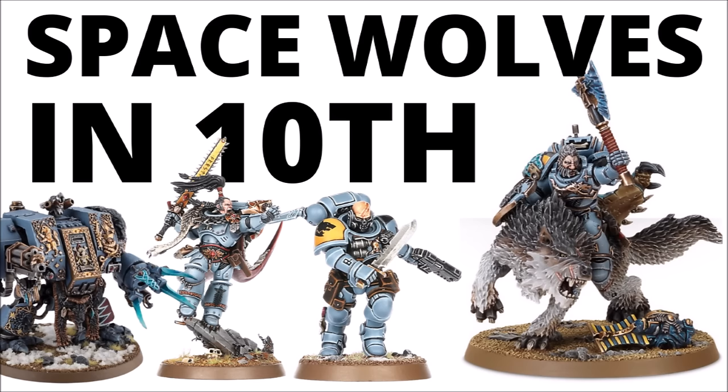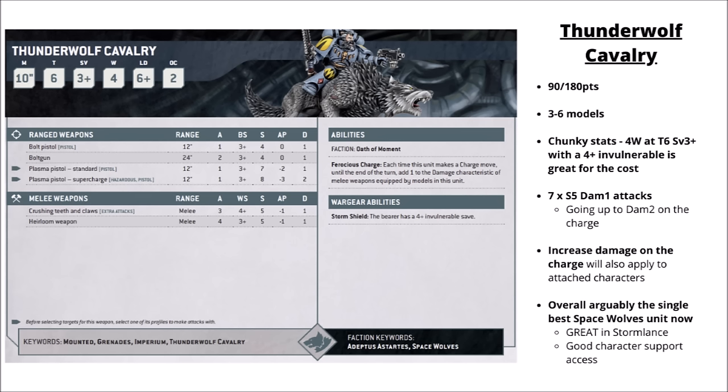Let's get into Space Wolf datasheets. Compared with most of the other Divergent chapters, they have more — lots of unique infantry squads, the equivalent of several old school Space Marine unit types, Wolf and Thunder Wolves, unique Dreadnoughts and Flyers, and then a rather mighty cast of characters, both unique named ones and a bunch of generic ones.